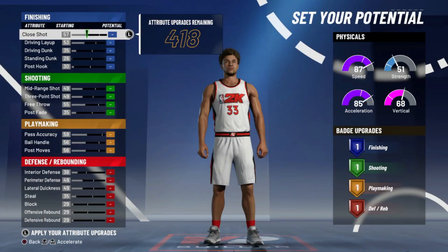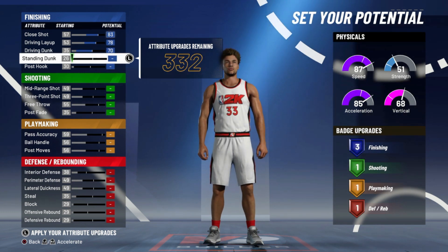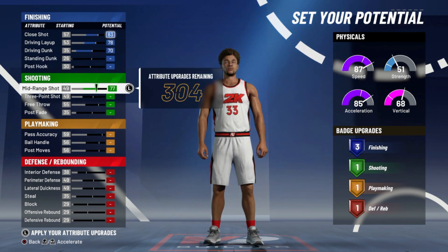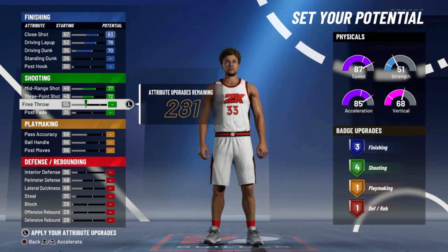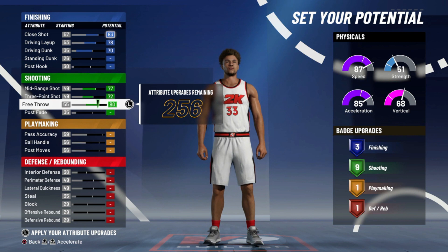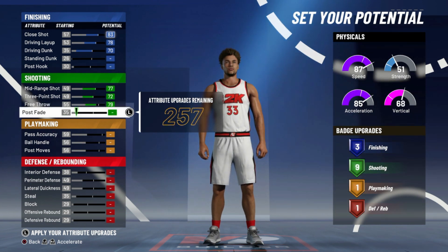Let's set the potential. We're going to want to go with 83, take this up to 78, and take this to 70 — you leave your standing post hook right there. As far as shooting goes, you want to max that at 77, max your three-pointer at 72, take your free throw down to 79, and your post fade stays at 35.